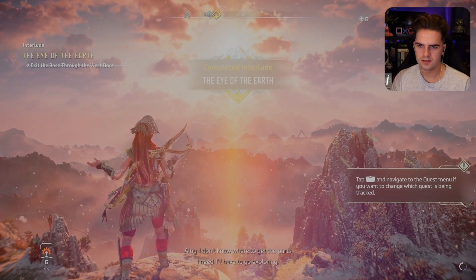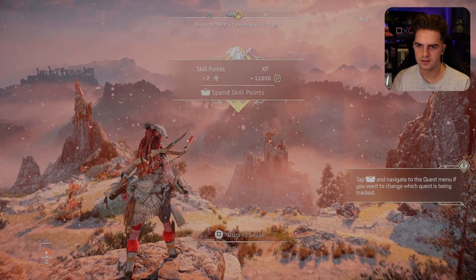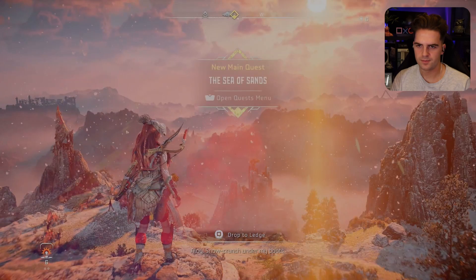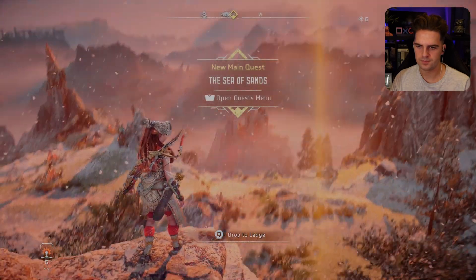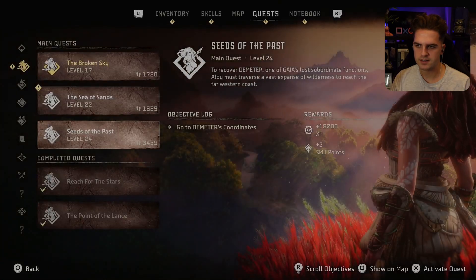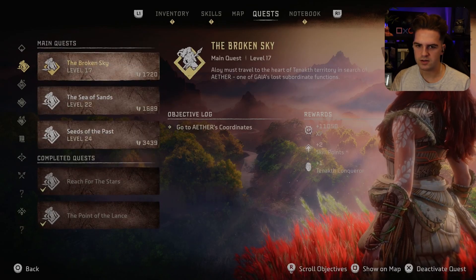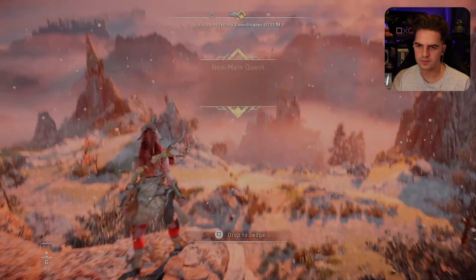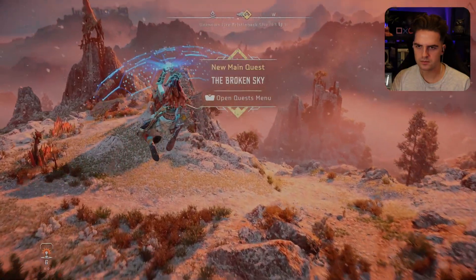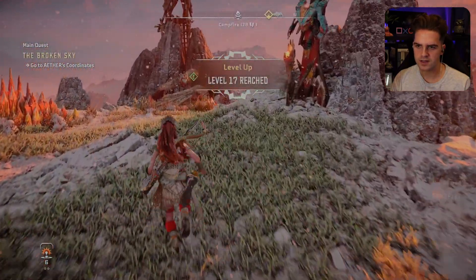I don't know where to get the parts I need — I'll have to go exploring. That's a lot of XP. There's no crunch under my boots. Seeds of the Past. Broken Sky. Okay, I'll solve those ones. Go to Aether's coordinates. Let's go! I've got some skill points to use as well. Level 17 reached. And there's a side quest here.